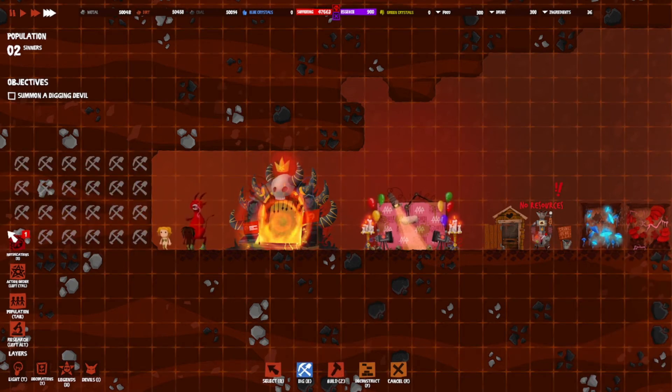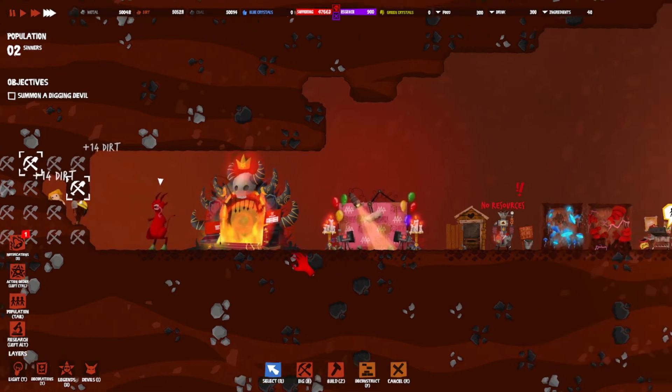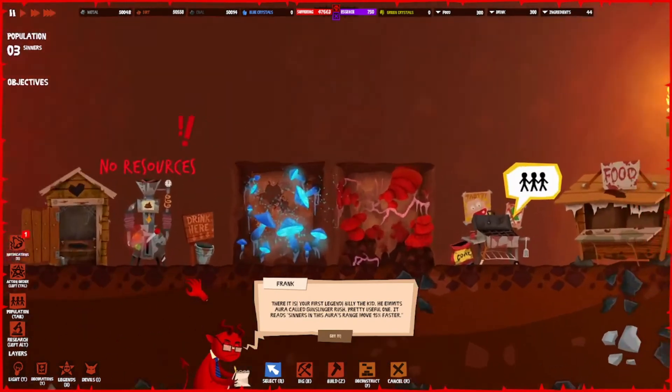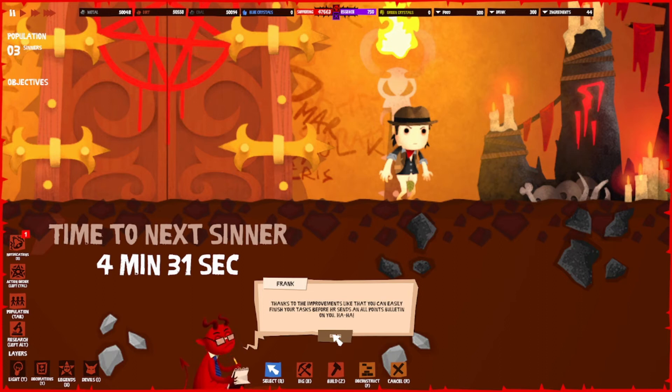I guess you guys need to continue working — we'll clear more of that out. The movement devil is the perfect motivator for working on the go, improving sinners' movement. He has been summoned. There we go — your first legend: Billy the Kid! He has an aura called Gunslinger Rush — sinners in this aura's range move 15% faster. Thanks to improvements like that you can easily finish tasks before HR sends an all points bulletin out on you.